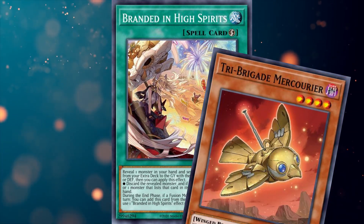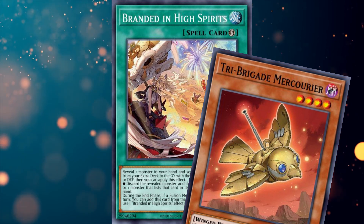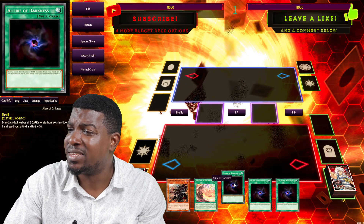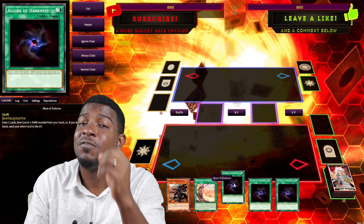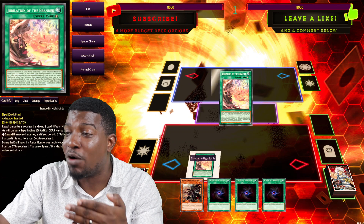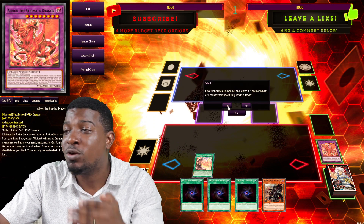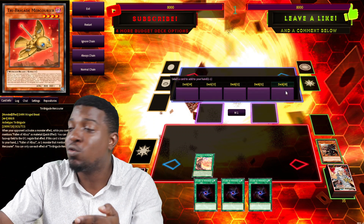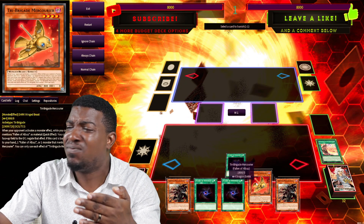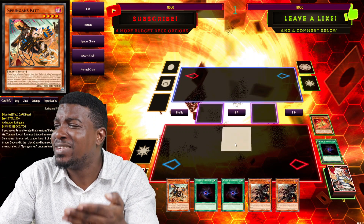Branded in High Spirit is the reason I'm playing Tribridade Merkuriya. True that High Spirit searches out Mukuriya, but that wasn't what I meant when I said Mukuriya is played for deck thinning. A Law of Darkness is a given in an all-dark deck, especially when you gain additional effects from the banished monster. This is the reason why I'm rocking Mukuriya. You can search it with Branded in Red. Once you have Law of Darkness in your hand, you're not going to search Kit, you're just going to search Mukuriya. Because then you'll activate Law of Darkness, draw two cards, and get a search from Mukuriya. The hand trap effect is nice, but this is what really matters.